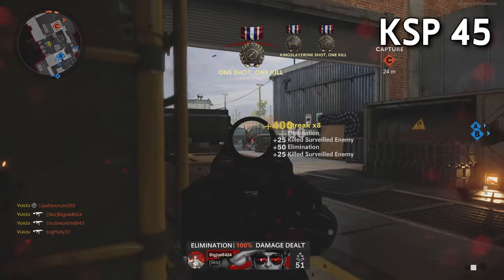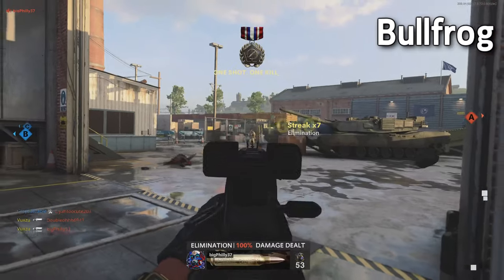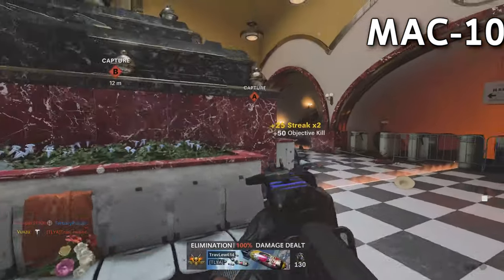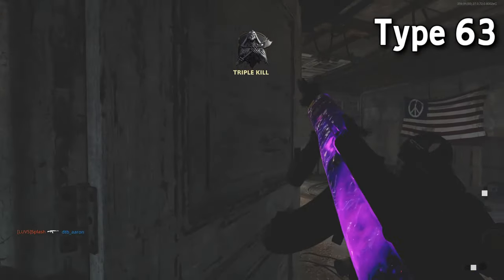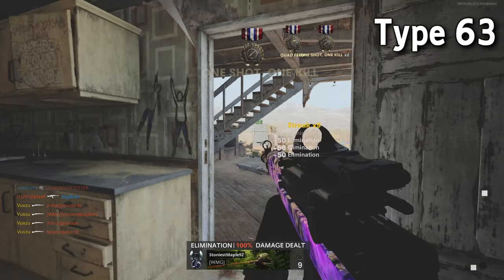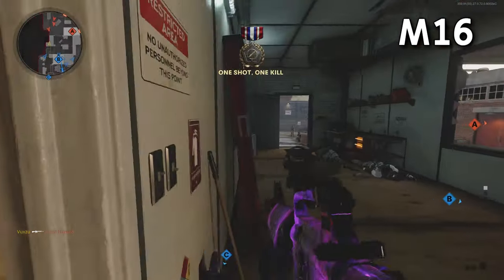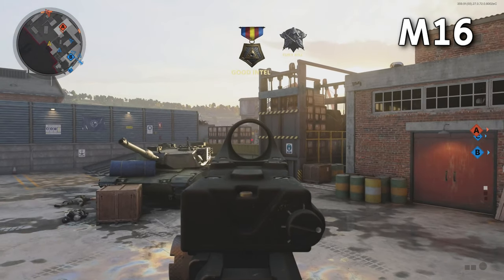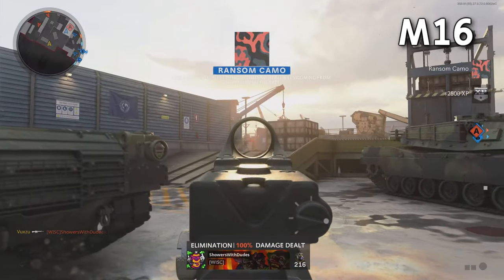The only guns I didn't do are the launchers, because the kill feed is so fast — I don't even know if I could get a quad feed with a launcher, and going for it would make me lose my mind. The whole point of this is to have fun, so I didn't do the launchers. A lot of people don't include launchers in these kinds of videos anyway, since it's not fun to use or even fun to watch. I also didn't do the knife because it's not a gun. The only legitimate gun I didn't do was the Striker, because I don't have it unlocked. I did include the MAC-10 because I already had it unlocked at the time of recording.